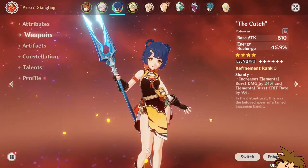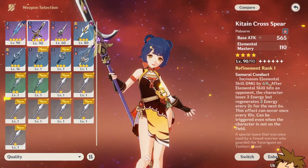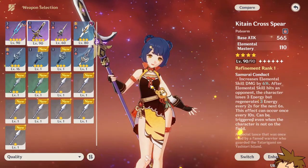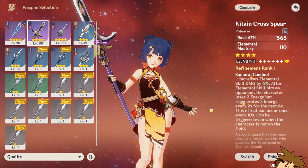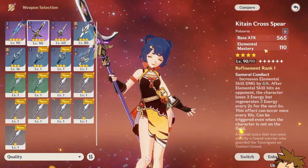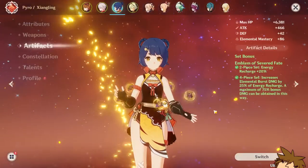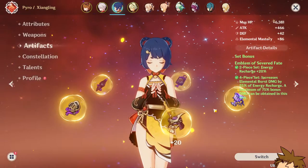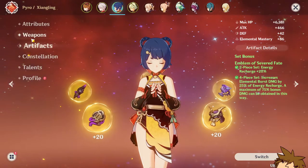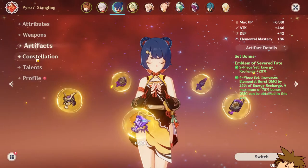Her best weapon currently is The Catch, as I said. However, the Kitain Cross Spear could also be pretty good — I used it for a long time and had a really strong Xiangling because of the elemental mastery it provides. That said, if you want to use the Kitain Cross Spear or Dragon's Bane, I highly suggest using the Crimson Witch of Flames artifact set, which is much more powerful for those weapon choices.